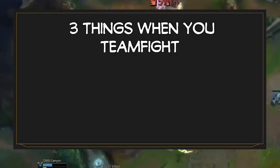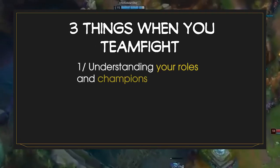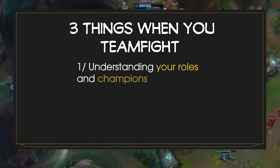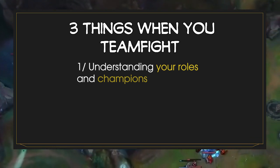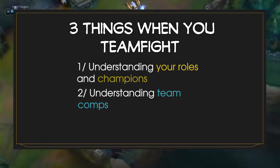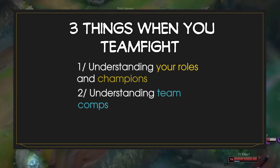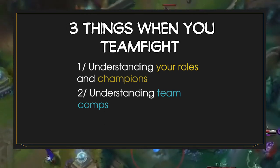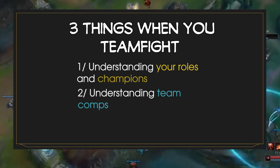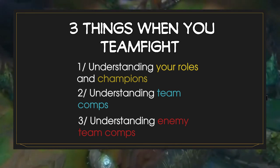So you really want to take only three things into consideration when you teamfight. First, what is my champion designed to do — should I engage, peel, play aggressive early, snowball, play front to back, or scale? Second, be aware of what your team composition is designed to do — engage, poke, split push — and think about the most important abilities your team needs to hit, including your teammates' cooldowns. Third, understand the enemy's win condition, because that is what you need to play around to have perfect teamfights.